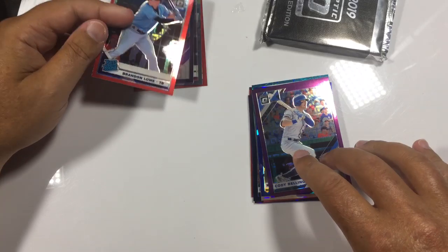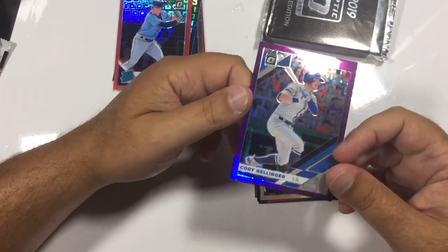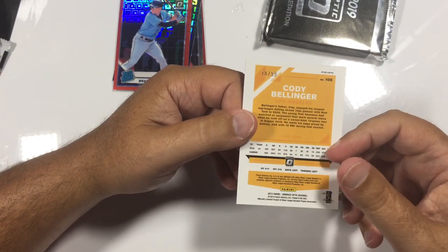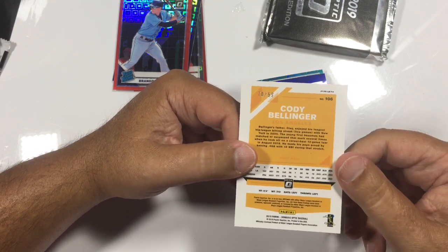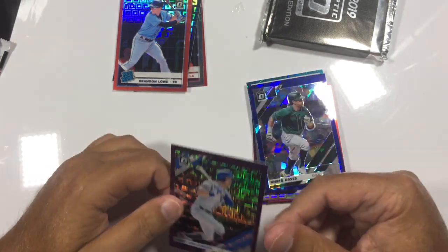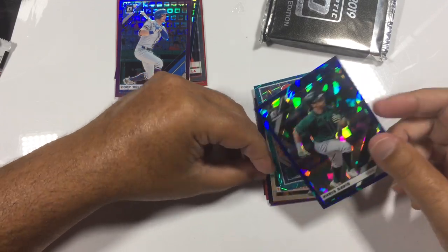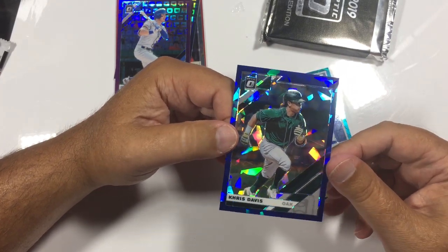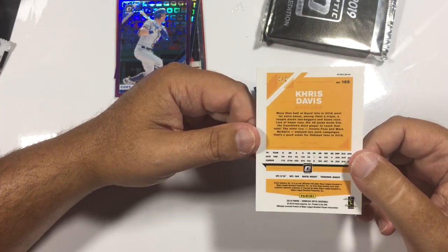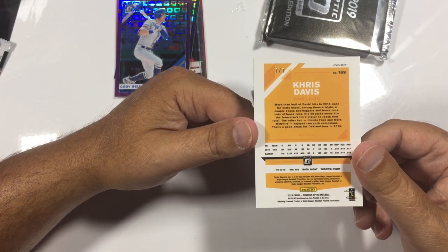There's got to be an autograph, probably in this pack — at least one or two, since we're getting three autographs total. And here's a nice Cody Bellinger. That's beautiful! These cards are really solid — better stock. You can see these cards are shining. Look at this — Chris Davis. Let's see our autograph down there — look at that. Seven out of seven, Chris Davis. That's a sweet card! Seven out of seven.